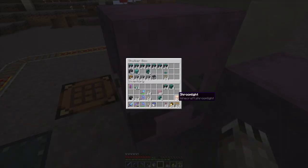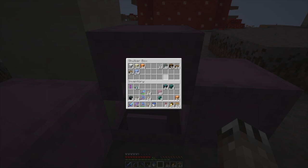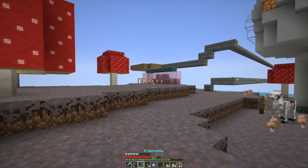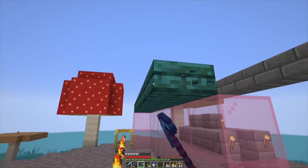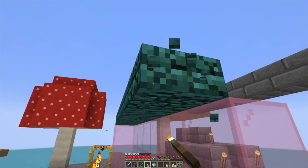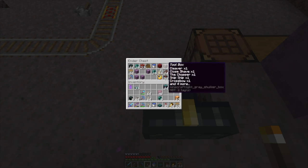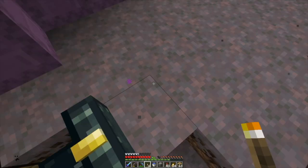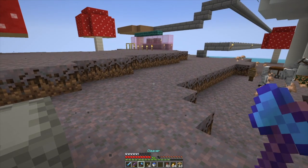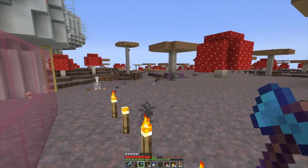Here's a question — can I run redstone along shroom light blocks? Let's find out, let's do an experiment. Are these axable? I have an axe here somewhere. Yes, they are axable. Good.